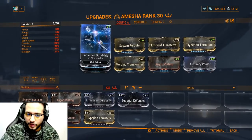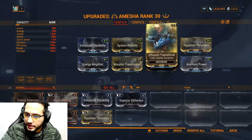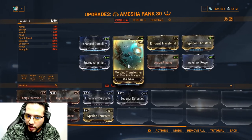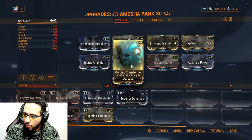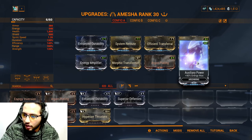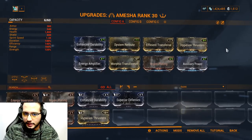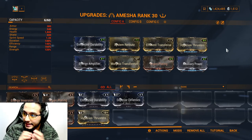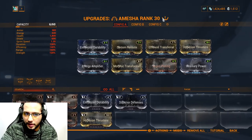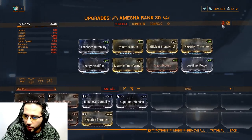Here's the build: we're using Amesha with 150% health, System Reroute for +40% ability efficiency, Efficient Transferral for +30% ability duration, Hyperion Thrusters for 22.5% flight speed, Energy Amplifier for +6% ability range, Morphic Transformer for +20% ability strength - use the prime version if you have it - Argon Plating for 90% armor, and Auxiliary Power for energy max. I have two mod points missing as I've been building a lot of frames lately and running low on Forma, but three Forma is enough for this build.